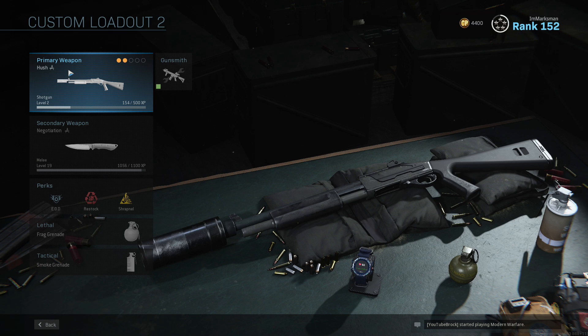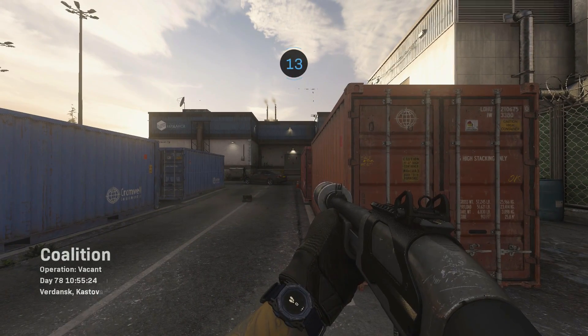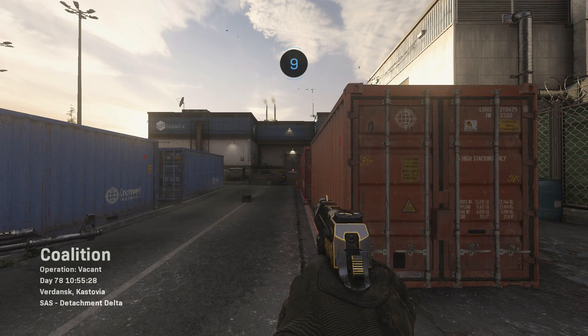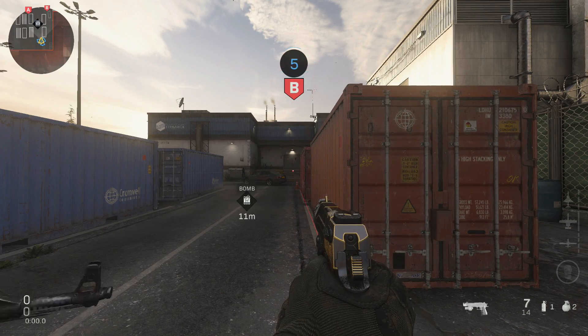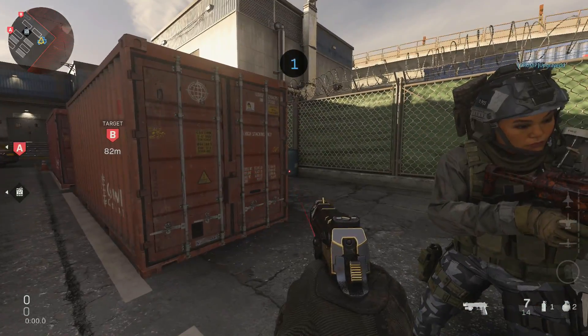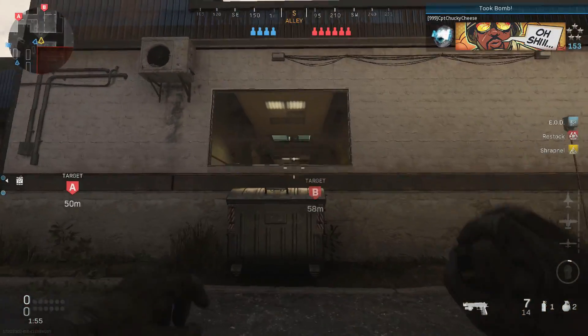This is by far the weakest shotgun in the game. I want to see if we can pull off what we would normally do with our shotguns using this one and see if we can make it work. It took a few games to find a map that was actually playable with a shotgun — Piccadilly is not really a great option. I gotta at least give it a fair chance. I also put a pistol on, not sure that's a good call. Every time I put a pistol on with a shotgun I end up wanting to use the pistol more than I should.